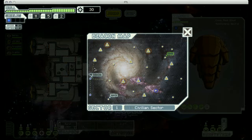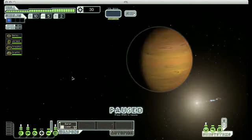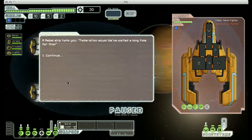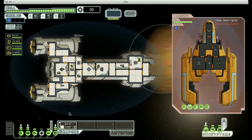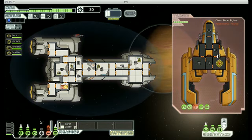It looks like there's only one store on this map, so I do want to make getting there a priority. I'm gonna jump up here and fight a ship, and then make my way back down to the store. Here we come across a Rebel fighter. Since I only have the one weapon to start with, I'm just gonna target their lasers and then their weapons. With any luck, we'll actually be able to destroy this ship before our artillery beam has even fully charged.